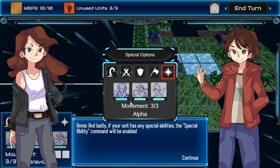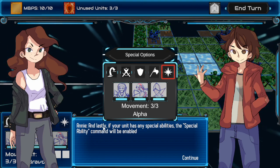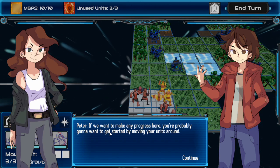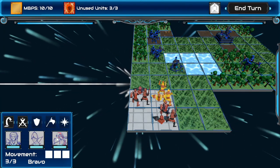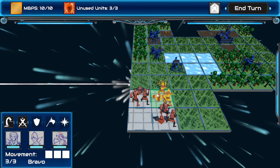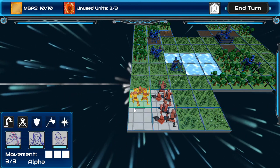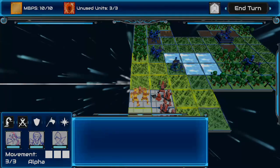I kind of like how Wargroove did buildings, but this is a nice throwback. And lastly, if your unit has any special abilities — Special Ability Command. So this is my unit over here, looks like these are some early sketches. I'm guessing they're going to fill that out in a bit. The unit I select has this weird kind of yellow bars flowing over them. That's interesting, and then I can modify them here.